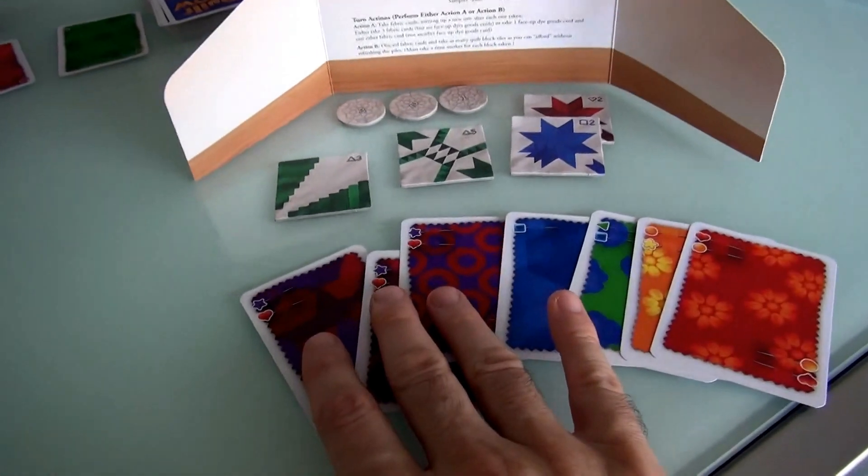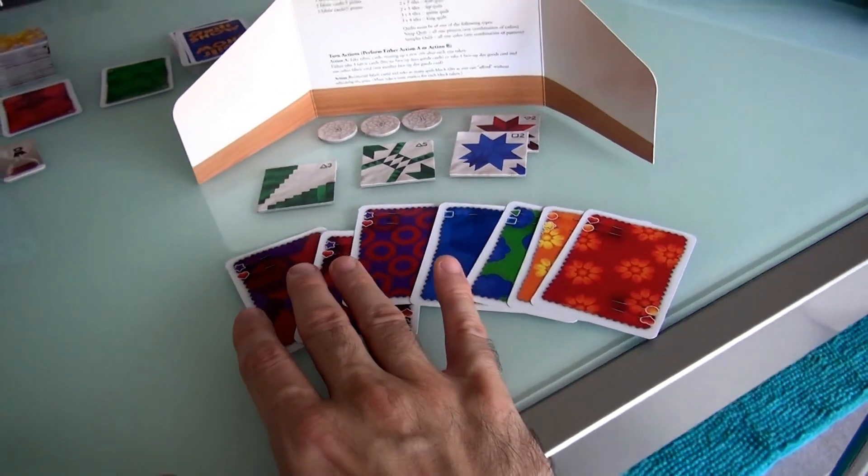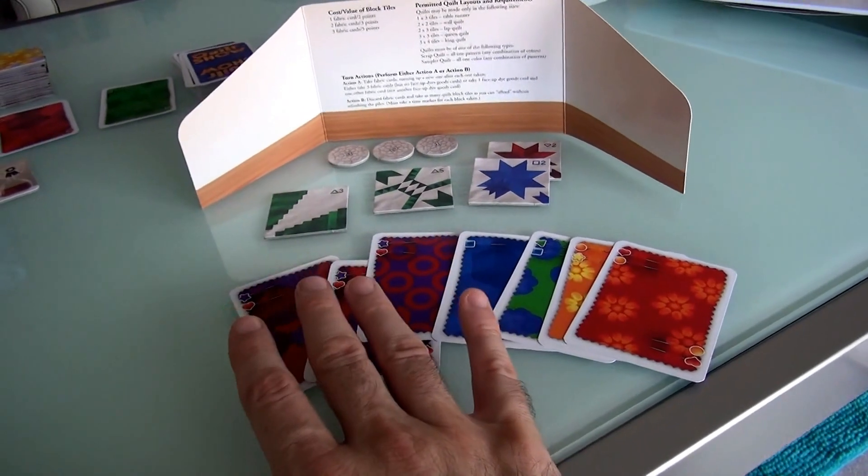With these three cards, it's her choice — she could take either one. But remember, you don't want to spend a whole turn just getting one square. If you can, you want to pick up multiples, because it's more efficient.